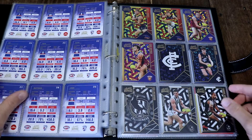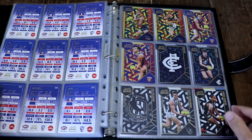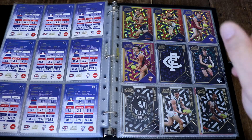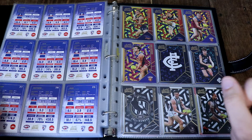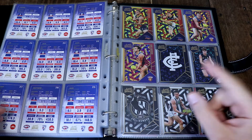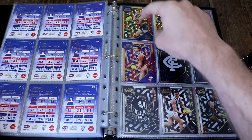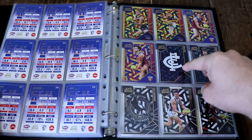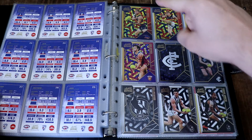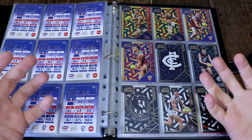So these are the holographic parallels. They look so awesome. I actually worked something out — I got two boxes and in both of those boxes I got the same teams for the holographic parallels. In box one I got one Adelaide, one Brisbane, one Carlton, and no Collingwood — which is why I had to buy those. And then in the second box I got an Adelaide, a Brisbane, a Carlton, and it just continued like that.